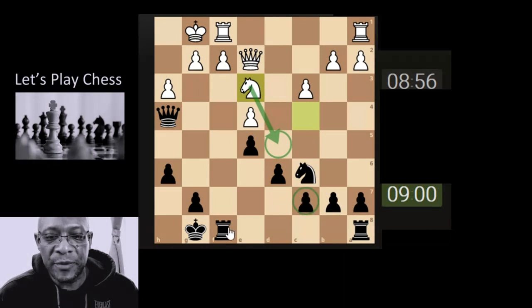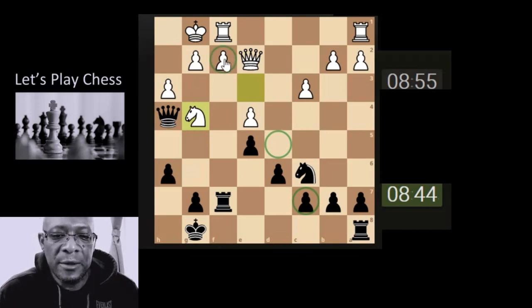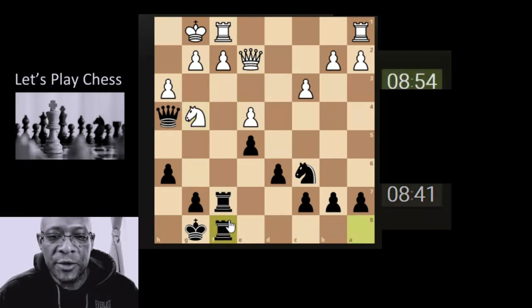He does have tricks, doesn't he? Attacking this pawn. He does have tricks. Let's move this here then, because the tricks are coming in. He moved there quick - there was no thinking whatsoever. Is he just protecting this pawn? I think he's just protecting the pawn. Let's just double up, because it can't realistically stay there forever.